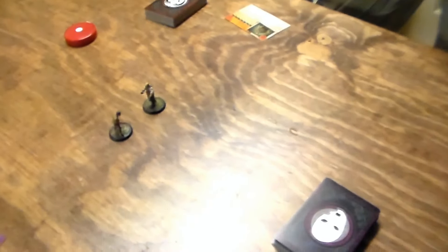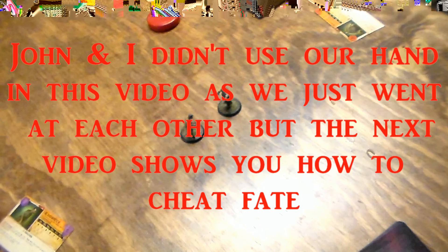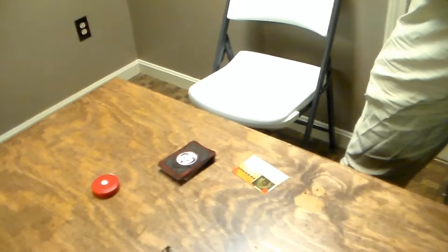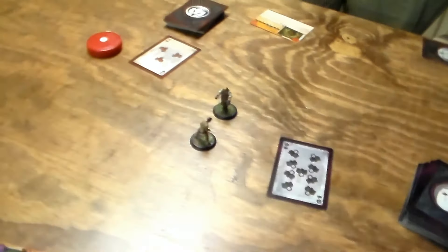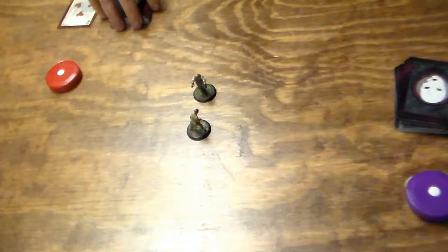Starting the turn, each player simply draws six cards from their deck into their hand. Then each player flips over the top card of their deck. The player with the higher card will choose to go first or second. I have a nine, I have a three — I will choose to go first, because that seems like the right thing to do in a hallway when you have nothing to do but smack a guy. We'll discard these cards — they're no longer relevant to anything going on right now.